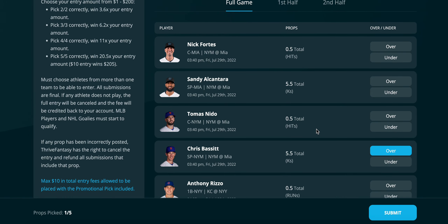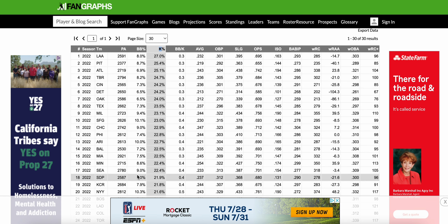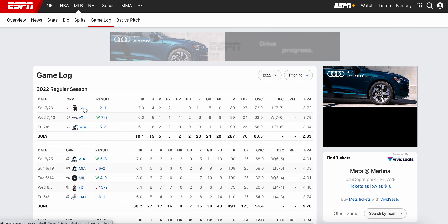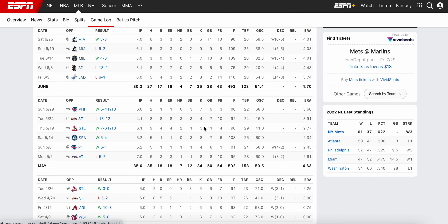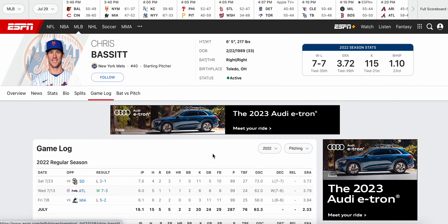I like Chris Bassett over 5.5 strikeouts, facing the Miami Marlins. Against right-handers, the Marlins have a 22.5% K-rate — right in the middle of the pack in the MLB against righties. The line is set at 6 on PrizePicks, so there's some value at 5.5 here. Bassett has had 11 strikeouts against San Diego, 6 against Atlanta, 3 against Miami, and then 5, 9, 7, 6 in prior starts.